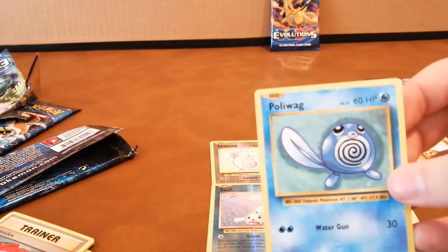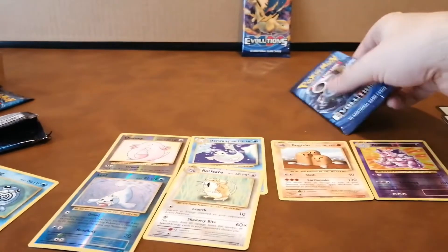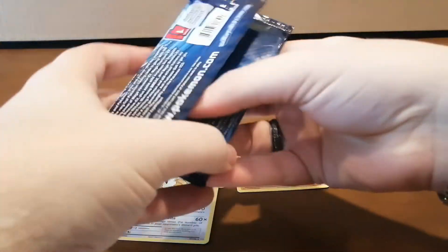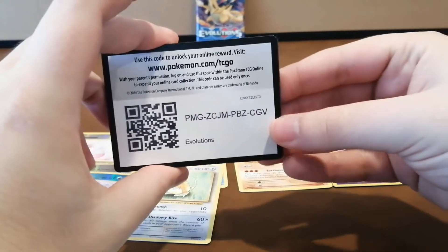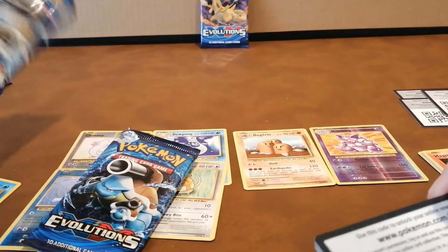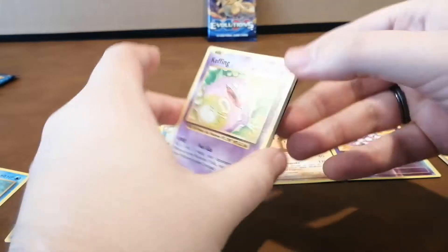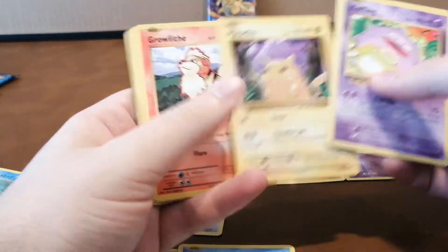We did get a Poliwag, which is worth mentioning because we are the Trading Card Frog channel — it's like a tadpole, a baby frog. It's a bit of a stretch but still better than getting nothing. If we both end up not getting a single foil, that might give one of us the extra push for victory. Also, the first pack was darker — maybe that's the European print — and the second pack is lighter. They may not have been printed at the same time or location.